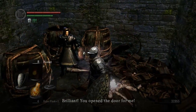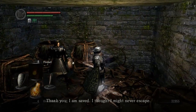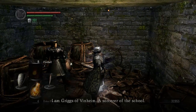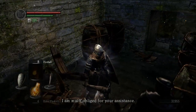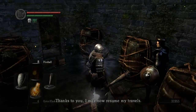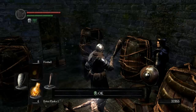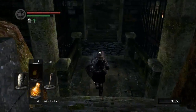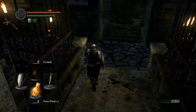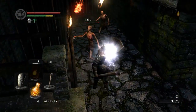The NPC introduces himself as Griggs of Vinheim, a sorcerer. We pick up the Dark Sorcerer's set here, as well as a Sorcerer's Catalyst. Just a note: you will need the residence key to open that guy's door. The master key does not do it. Remember that — that is why we bought it in the first place.